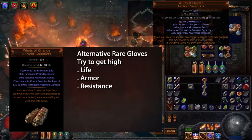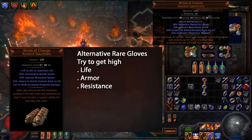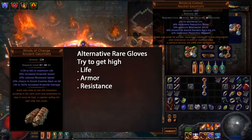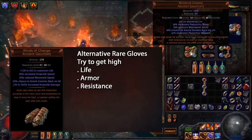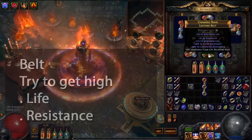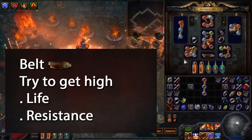Finally, my Gauntlets, which are Wings of Change, which increases your projectile speed — really helpful because it means you can hit enemies further away. It also increases your projectile damage and knocks back enemies, so if an enemy is getting too close, you can just knock them back. I also have a Leather Belt which increases my life and the resistance I might need. And that's pretty much my gear.